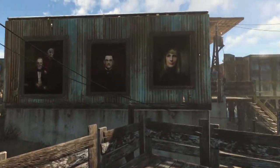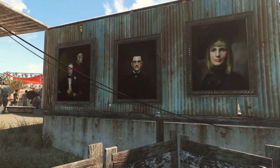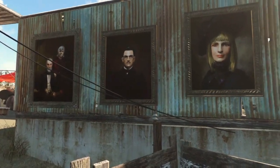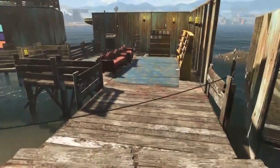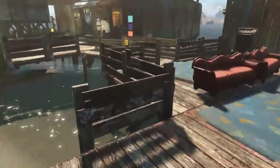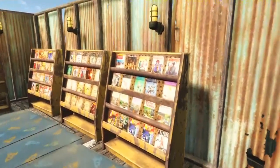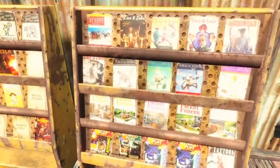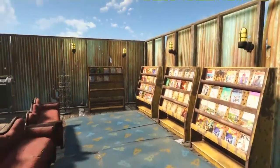These paintings are from after you've finished the quest with Cabot Manor — interesting but creepy at the same time. The boardwalk is all boxed off. This is my reading room with all my collected magazines — look at them, they look beautiful, especially at night all lit up and ready to go.